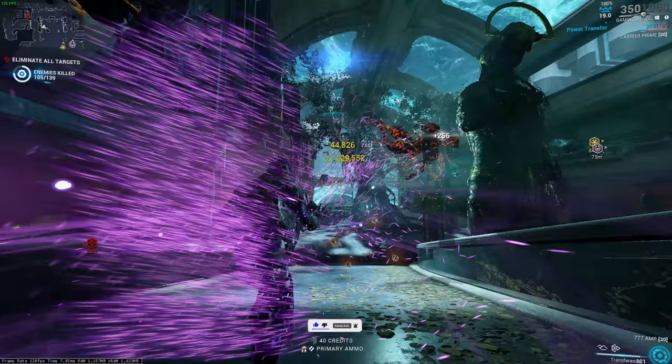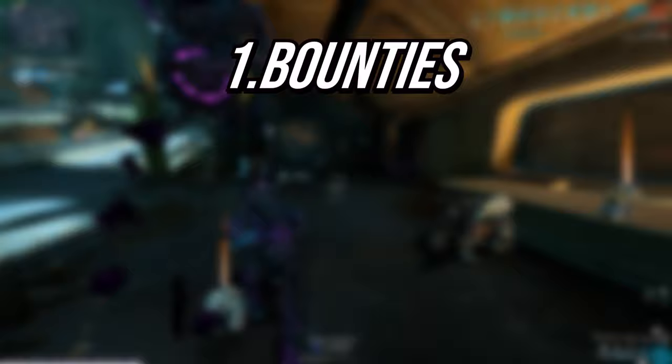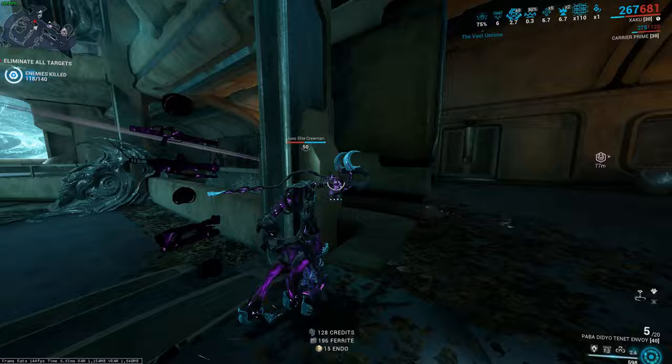Entrati Lanthorns are a resource in the Xeramon tileset. There are three primary ways of getting this resource. First of all we have bounties, of course with different chances and different efficiencies as well. We have storage containers and we also have sentinels.